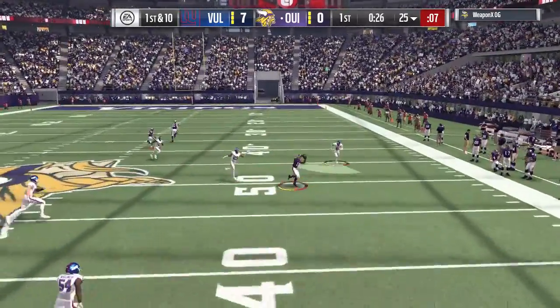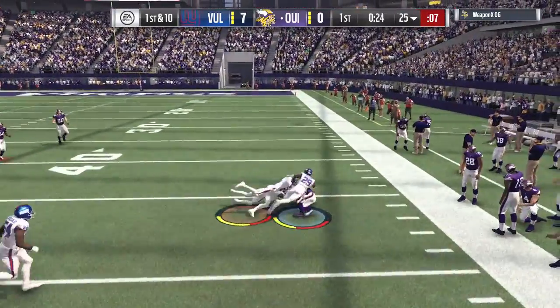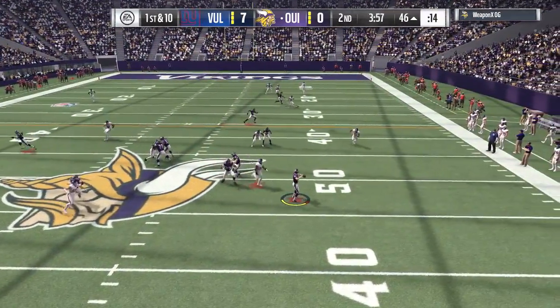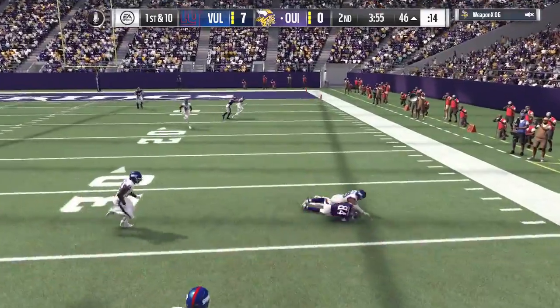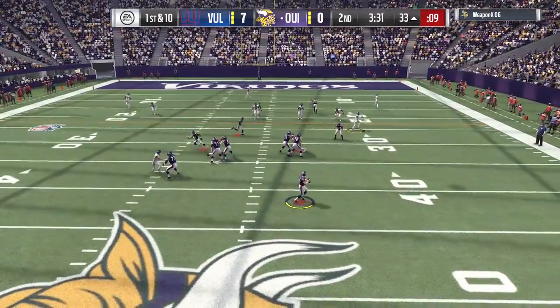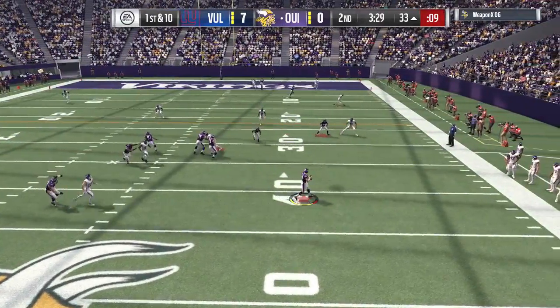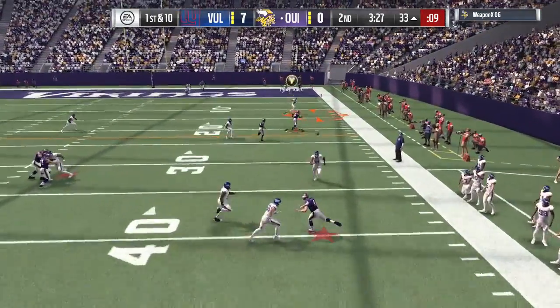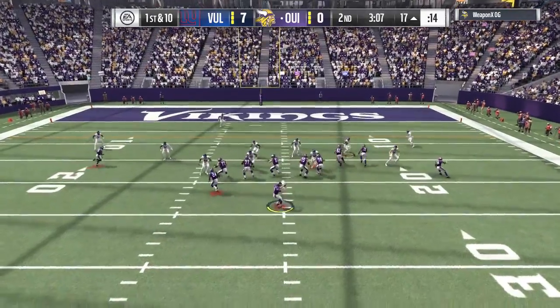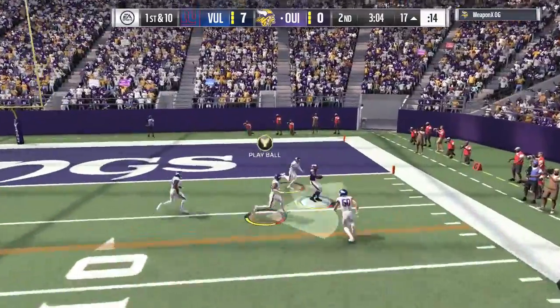Now he's on offense with Brett Favre, and he slings one downfield to Brandon Cooks. He's got Cooks, Antonio Brown, and Sterling Sharp — trying to get that four-chemistry activated. Antonio Brown gets the catch, two for two passing with two great intermediate downfield passes. This time we try to take away that deep bomb but we don't get pressure, and that eventually allows Sterling Sharp to find his way free.